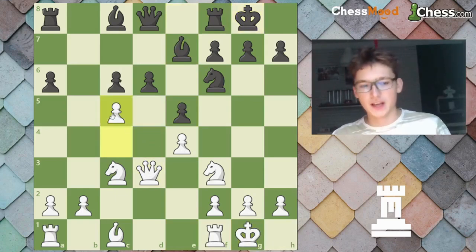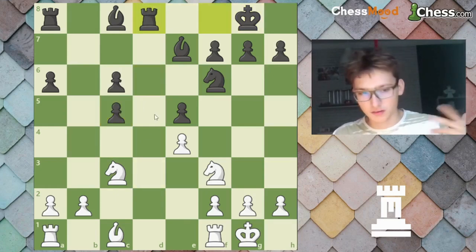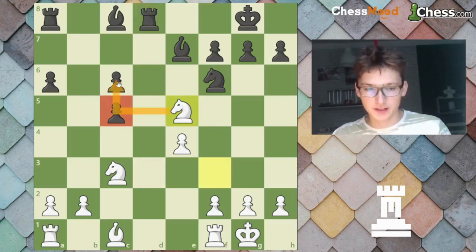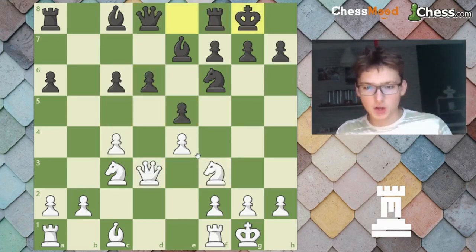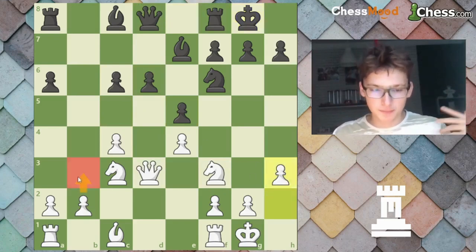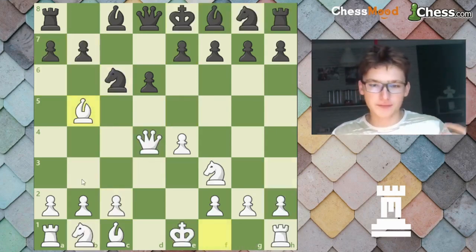You play C5 — this is the thing you want to play. If he takes right now you can just trade, Rook takes, and you're having a much better endgame. Knight E5, he's got doubled pawns, you're playing for the win and you can't lose this position. Maybe C5 right now is too quickly — maybe H3, B3 first. This is the setup you want to have.